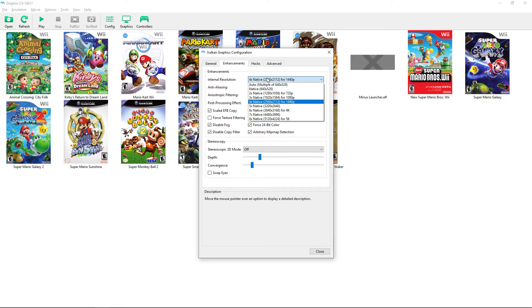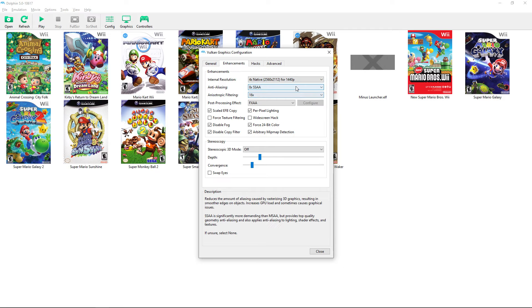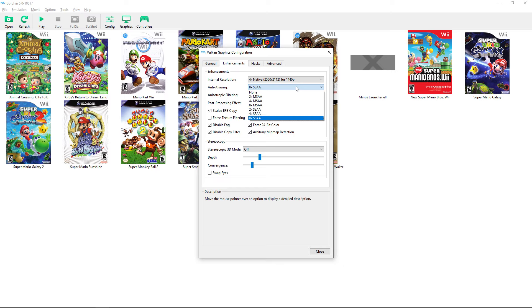For internal resolution, Native is only 640×480 which is very low — you won't want that. Two times native is 720p and should run on almost any system. Three times native is good for a 1080p monitor; I personally run four times native. You can go up to six times but it lags on my system. Always test to find what gives you a playable experience.